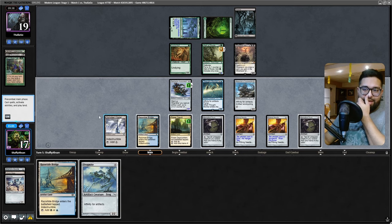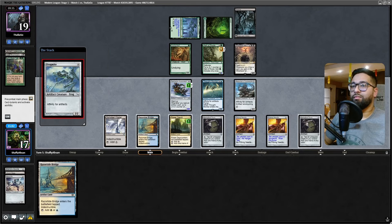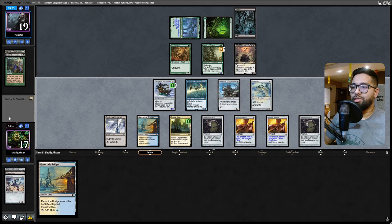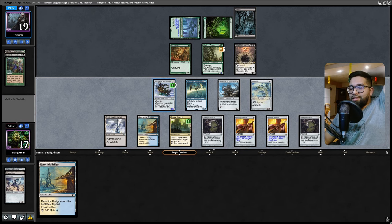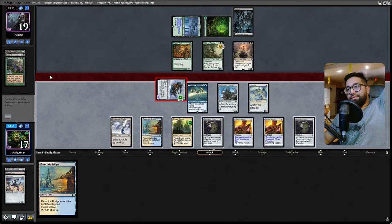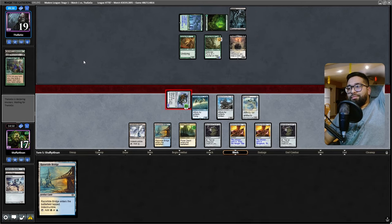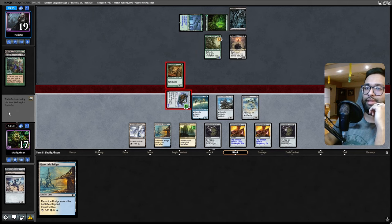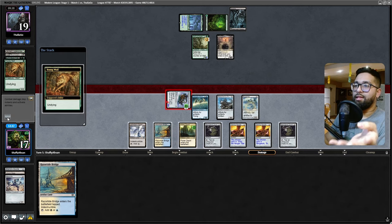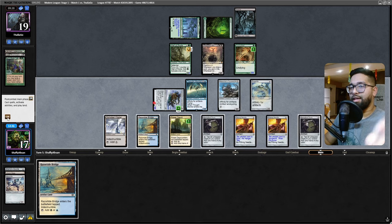Cast the Frogmite and just start swinging - that thing has Death Touch but it doesn't matter, just start swinging. I should have swung with the Thought Monitor too. They'll chomp twice here. They have a Yawgmoth in hand but they can't use the Yawgmoth if I can find something. I'm not going to play this land - make them think I have something, playing the land as zero value here.